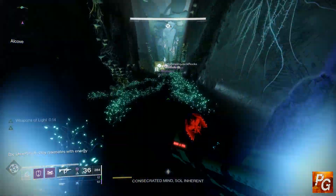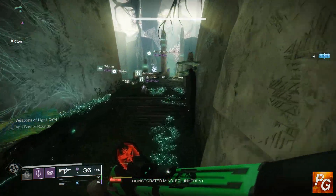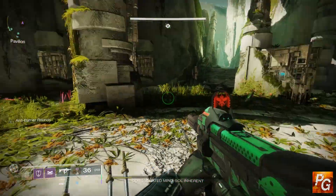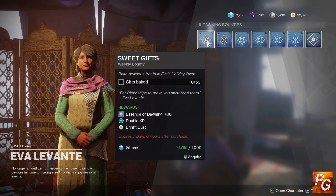Those are the permanent staples — the ongoing bright dust sources going forward. However, we are currently in the middle of the Dawning update, which is a live event. During this event we have an additional source of bright dust over at Eva Levante. I haven't yet completed one of her weekly bounties, but I assume completing them rewards 200 bright dust each — just like Vanguard, Crucible, and Gambit. That means this is potentially 1,400 bright dust per character per week if you count all four vendors and do both bounties from each.